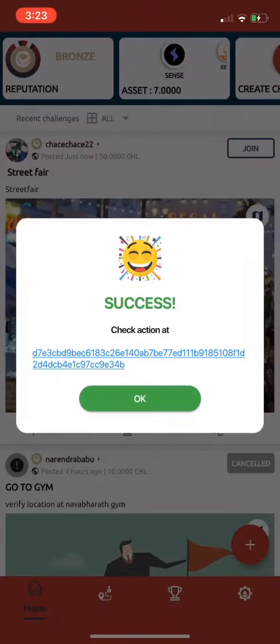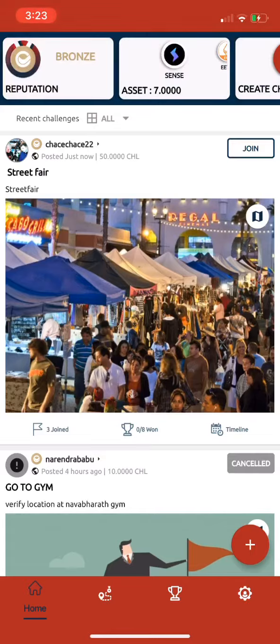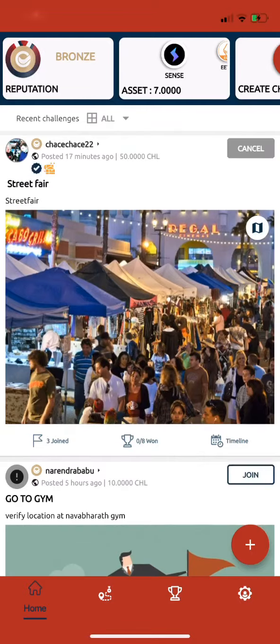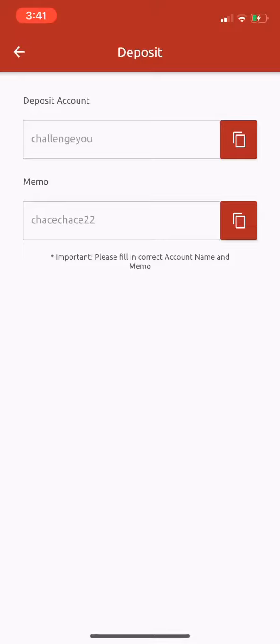Then I hit go, and then I get success, and it shows up on the news feed. Anybody can come join the challenge at the Oceanside Street Fair. And if you're using the application and you're there before 8 p.m. on that day that I selected, then those 50 challenge tokens get unlocked and deposited into your account, which you can then withdraw or deposit more if you like.